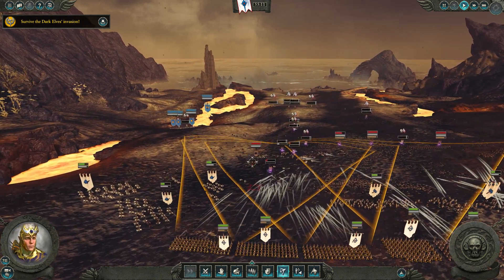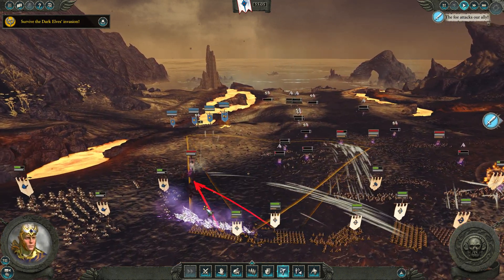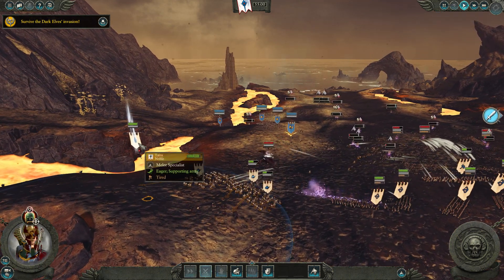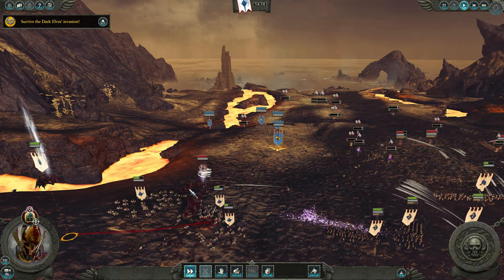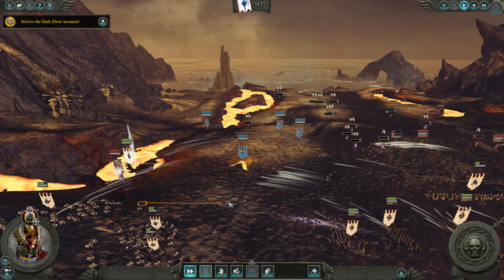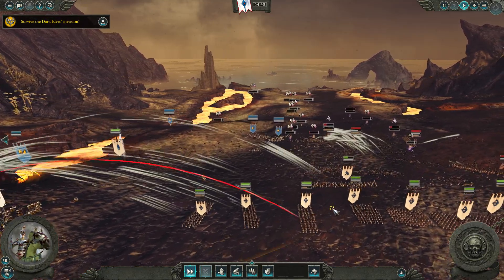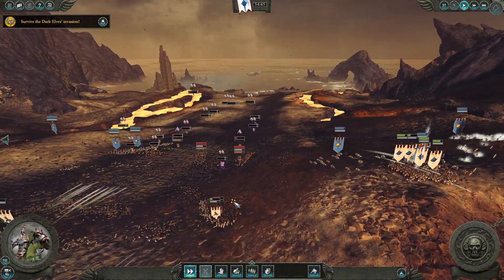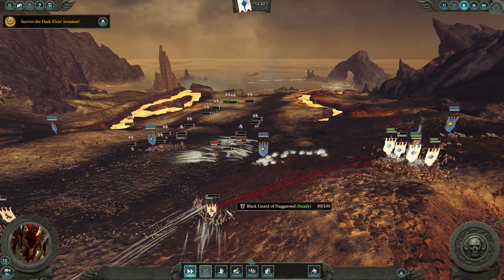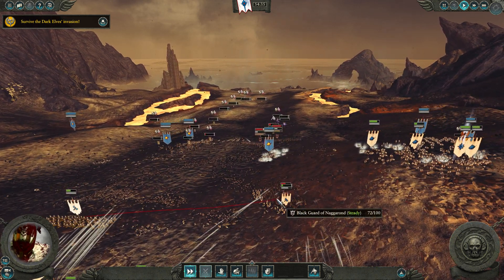You guys need to bring down Malekith. Ooh, that was nasty. Don't engage him — he's gonna mess you up. See if you can get him to chase you. The archers will take care of him. Guys, crash into the back of these Blackguard so you can save these White Lions — and actually you pile in there as well.